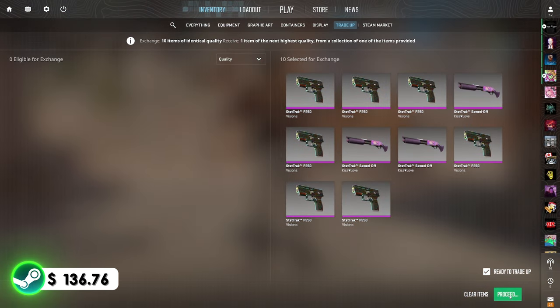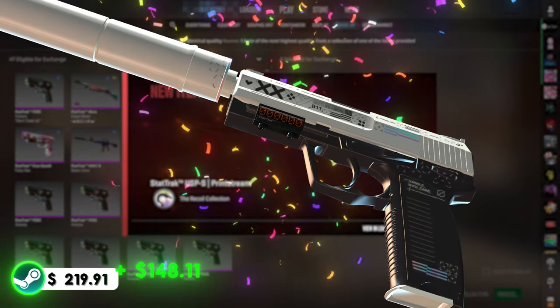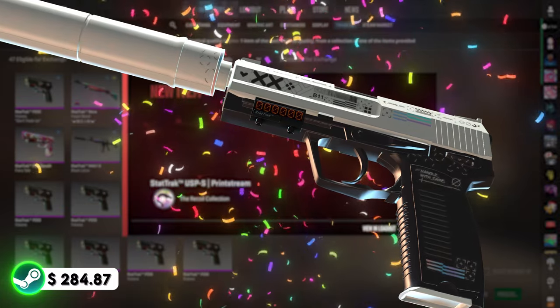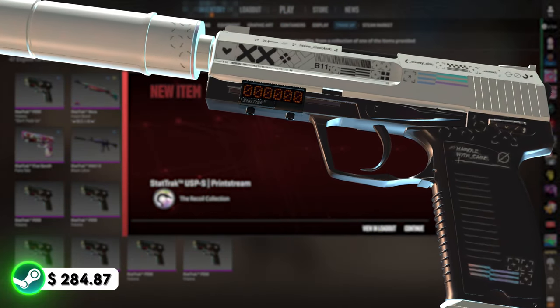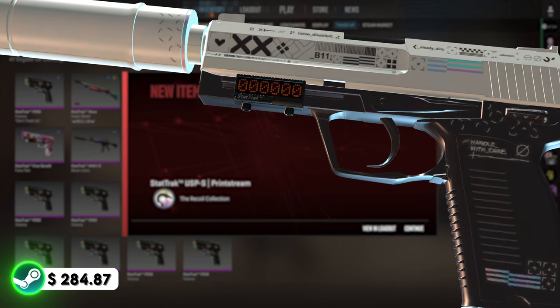We only have one shot at this. If we miss it, we won't have enough money in the balance to do another. We need to see the USP-S. And after those last trade-ups, we deserve it. Three, two, one, boom! Let's go, baby! We hit the USP-S! That's $150 of profit right there. We're back! And we're doing another one — Gaben, please show us the USP-S.